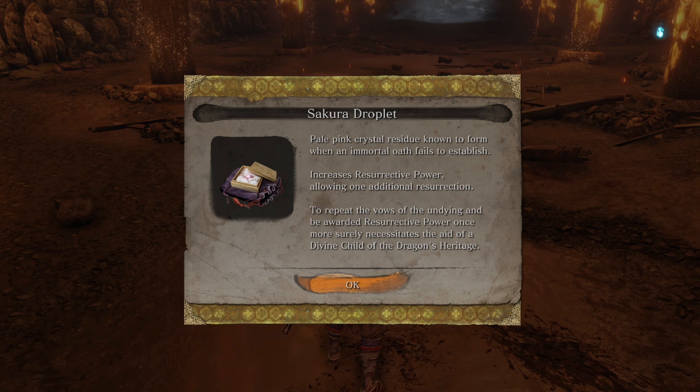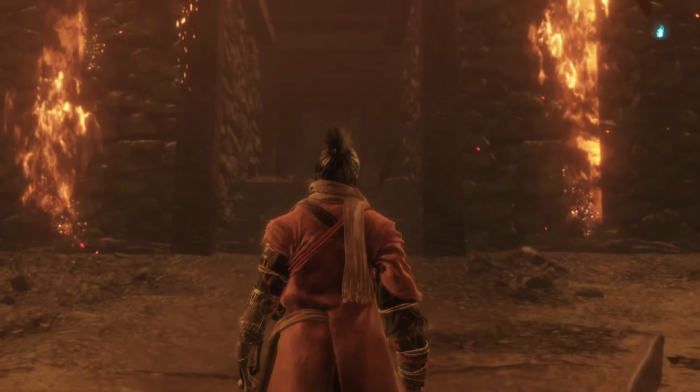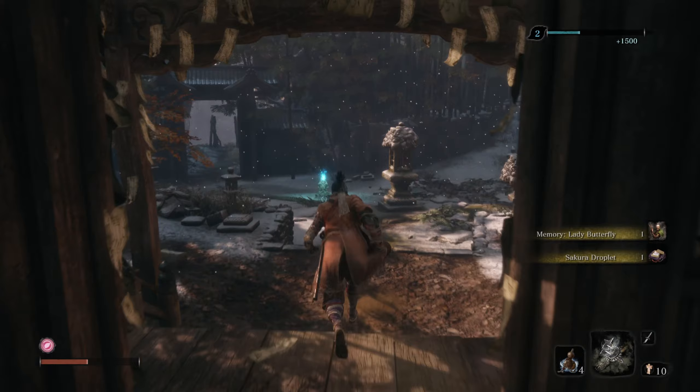We're going to get a memory as well as a Sakura Droplet. We'll have to provide this to Kuro later, and it will give us increased resurrected power. Eventually there's going to be a cutscene, and then you're going to die - which is how you originally died, and why you were resurrected to begin with.